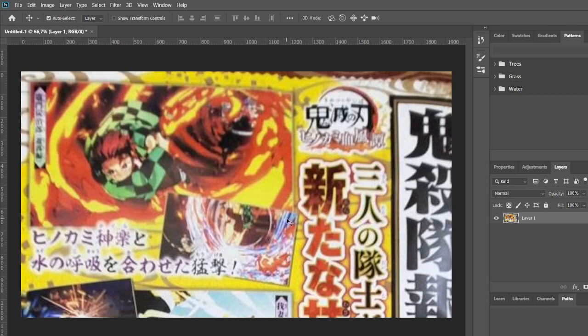Look at that — Tanjiro uses both water and fire on his move, which means he has a new moveset, which is dope.